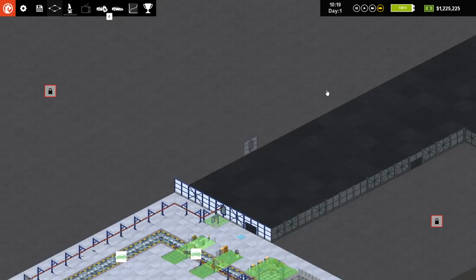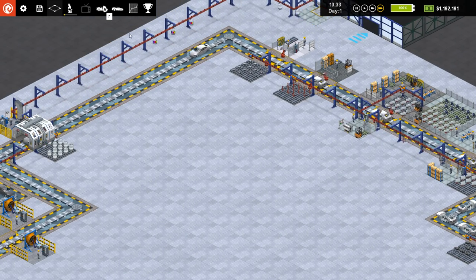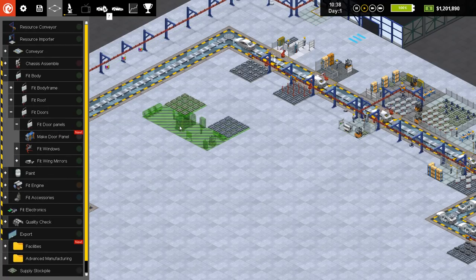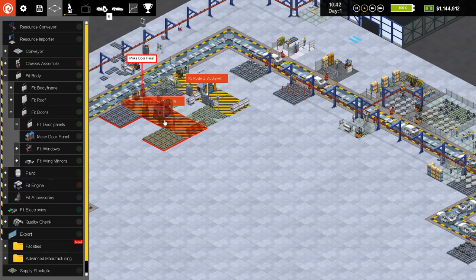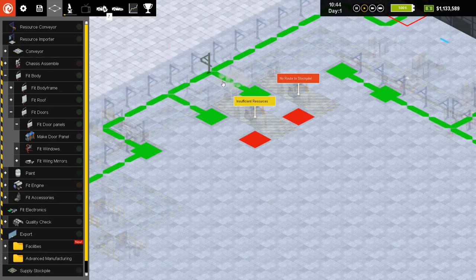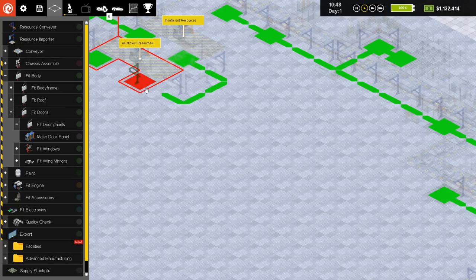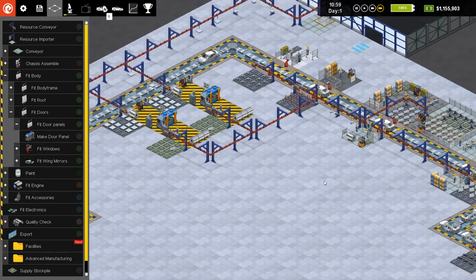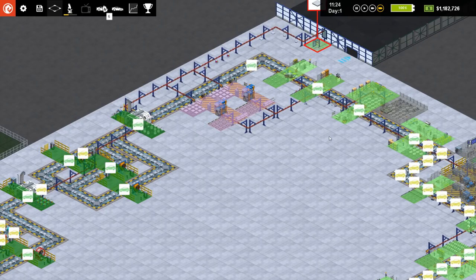Door panel manufacturer research is done. Let's come up here where the door panels are. I can run that off of this belt over here. Let's go to fit doors — make door panels. The black ones are the imports and the gray ones are the exports. We'll build a couple of those and connect up to a stockpile right here, then connect up to the outgoing thing. It's weird that you need to connect those but not the green ones. Now we are manufacturing those door panels, which is fantastic. Hopefully we can stop importing them altogether — much more profitable.